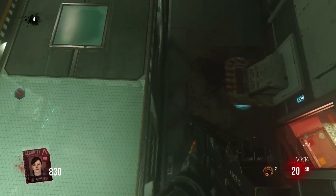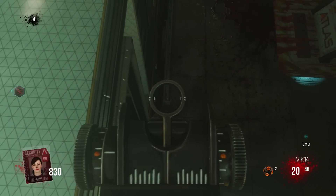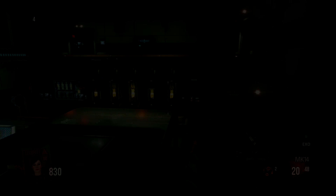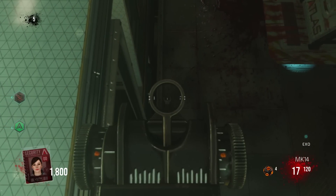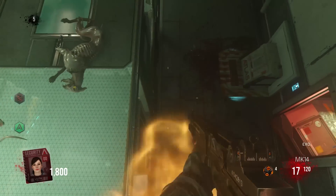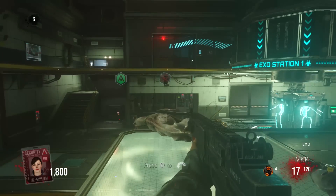This glitch is super easy to do. All you guys need to do is come to the Exo station, pick up your Exo, and then you want to come over to this big glass box. From there, just do a double jump right next to it until you land on a small invisible barrier. You guys will know that you're in the glitch properly if when you look at the box you'll see press A or X to mantle up on top of it.